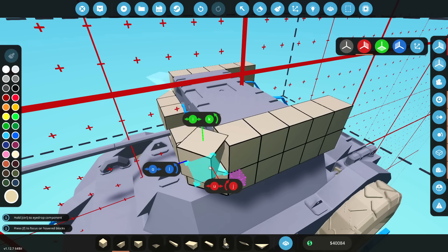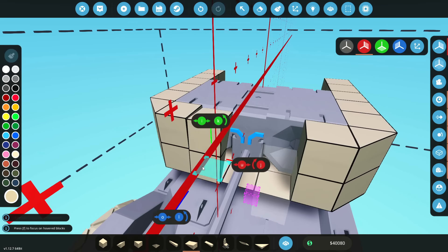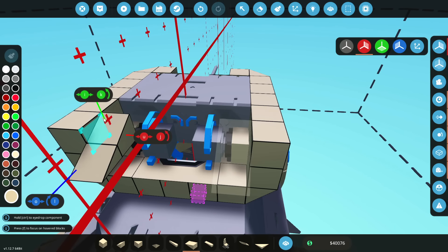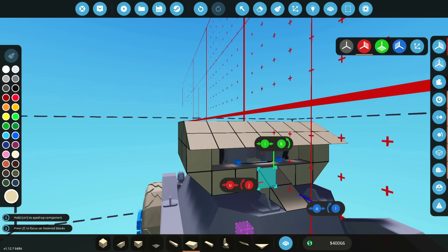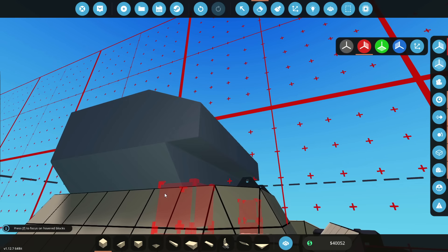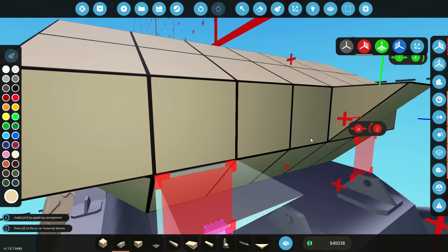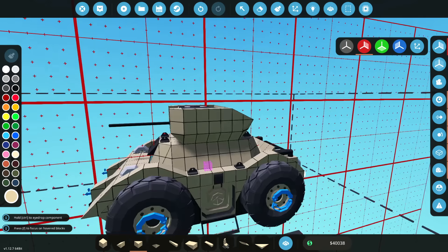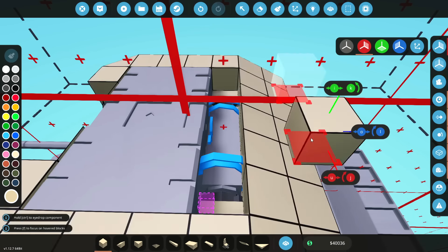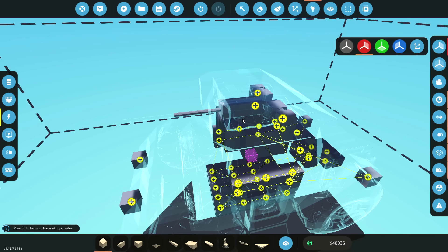So we build this around here, attach this guy onto there as well, do these guys into there and leave the middle section open. Then we have to just leave it open on the top — I don't know how I feel about that, but it is what it is. I really don't like the turret, but again, it is what it is. Shove that onto there, delete this guy, shove one of these in. Yeah, it looks bizarre. Let's go ahead and see if we can get the controls added to the seat and see if we can just control it from the seat.